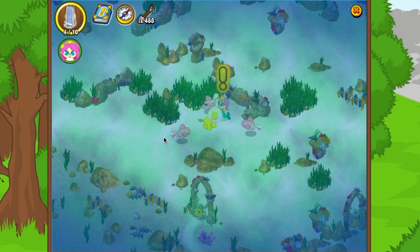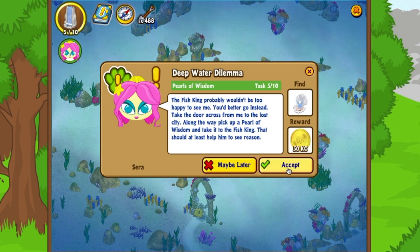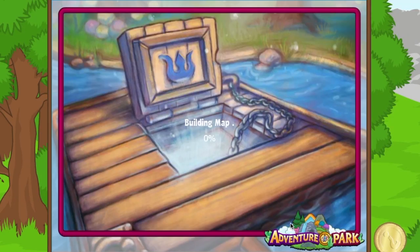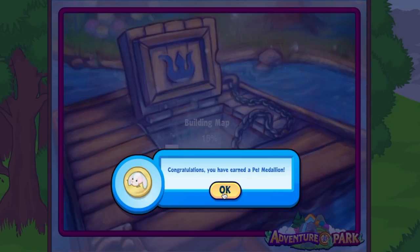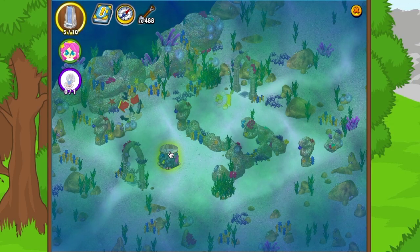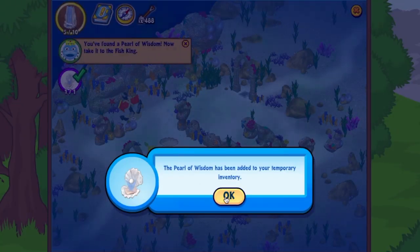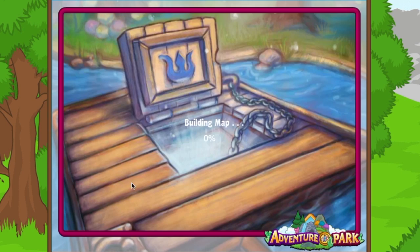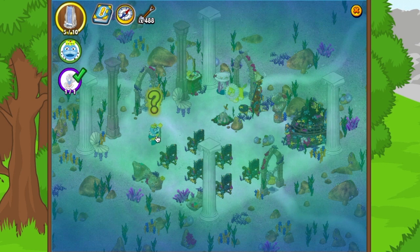Sarah says: 'You found the key, good work! Now go see the fish king. The fish king probably wouldn't be too happy to see me — you'd better go instead. Take the door across from me to the lost city. Along the way pick up a pearl of wisdom and take it to the fish king — that should help him see reason.' That door just opened up after she finished speaking. We'll grab that pet medallion — nice, a cotton candy bunny! There's the pearl.